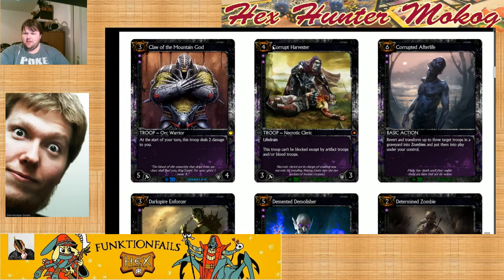We're going to look at Corrupted Afterlife — revert and transform up to three target troops in a graveyard into zombies and put them into play under your control. I kind of like that card, he's expensive but I like him. It's really three 2-1s for three, and it's very situational — you're not always going to have ready access to those three cards. I don't particularly like this card — it's too expensive for what you're getting. But I like that you can target your opponent's graveyard.